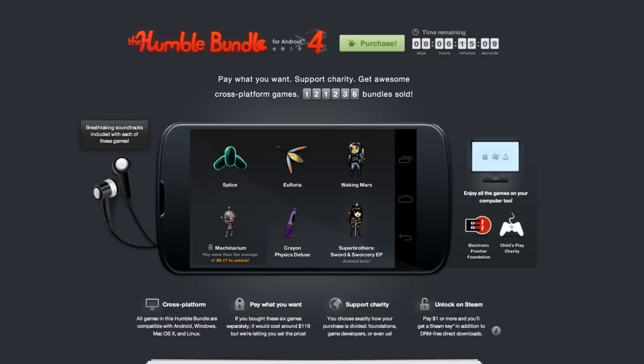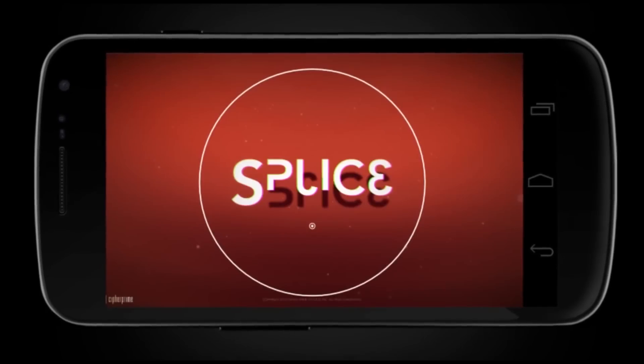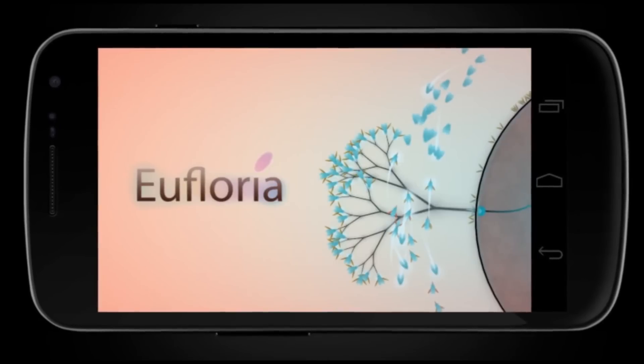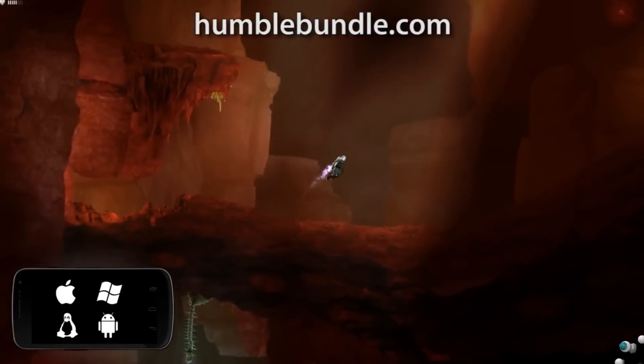Also, the Humble Bundle is out for Android, Mac, Windows and Linux. It's five awesome indie games plus their soundtracks and the price is whatever you decide. You can choose how much of the purchase price goes to the developers and how much goes to charity.